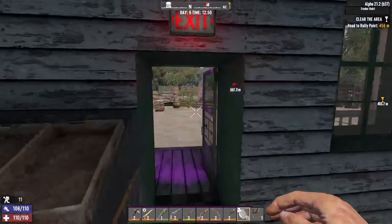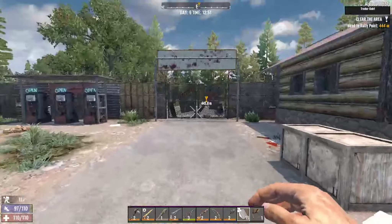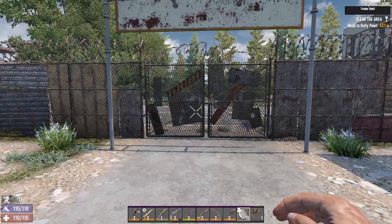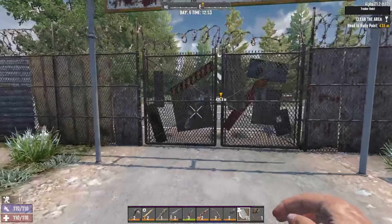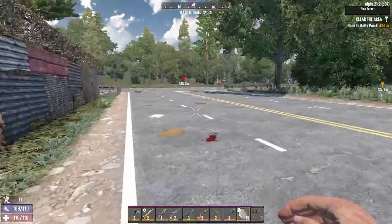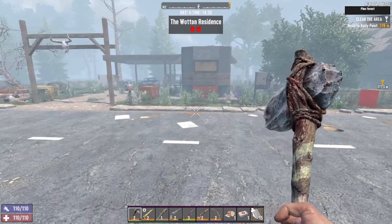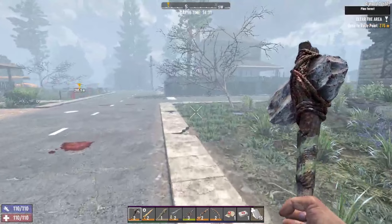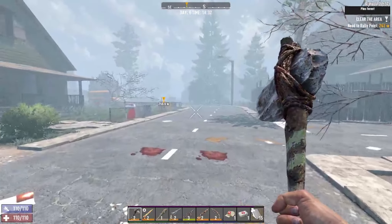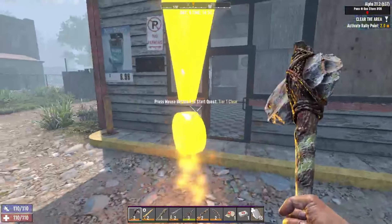Once we do that we should also have the second level of Parkour unlocked, so we'll be able to jump a little bit higher and that's going to save our butts most of the time. There's another dog kennel there. If we loot that mailbox it'll probably attract it — I don't want to play with fire right now.